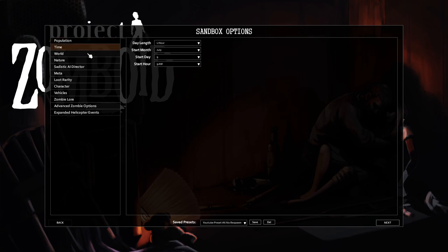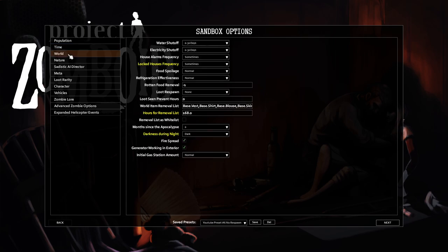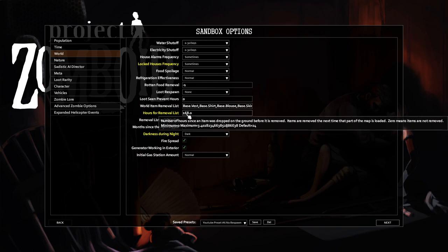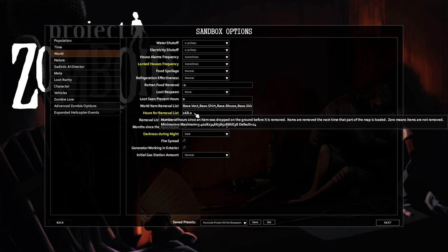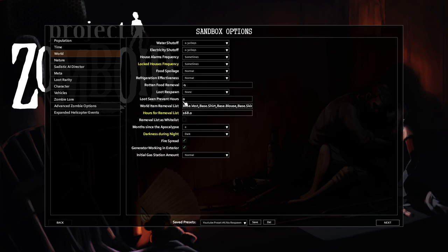Time: normal, July 9th, default world, locked houses. Sometimes I set a week timer on items being removed — the number of hours since an item was dropped on the ground before it's removed, I set that to a week. This is something new to Zomboid: the ability to auto-delete items after a certain period of time. Kind of nice — I think I'll like it.